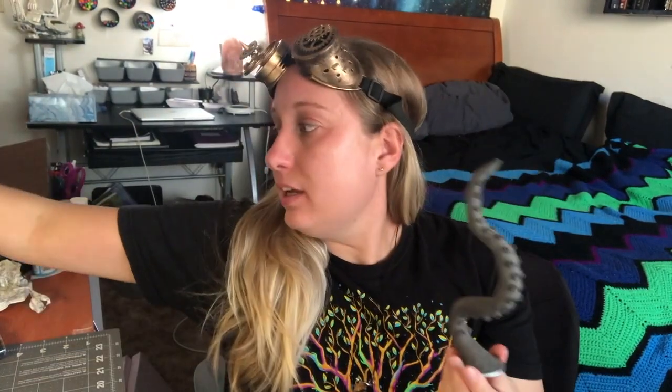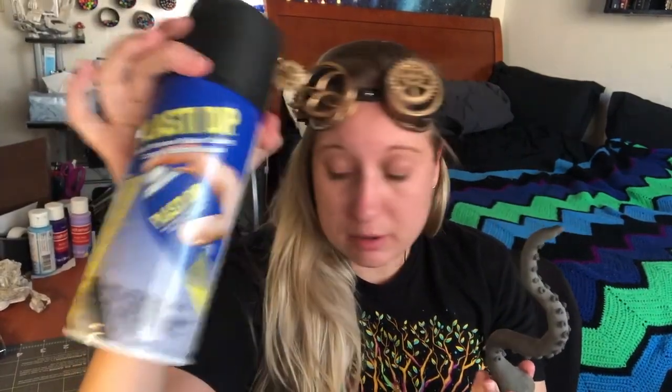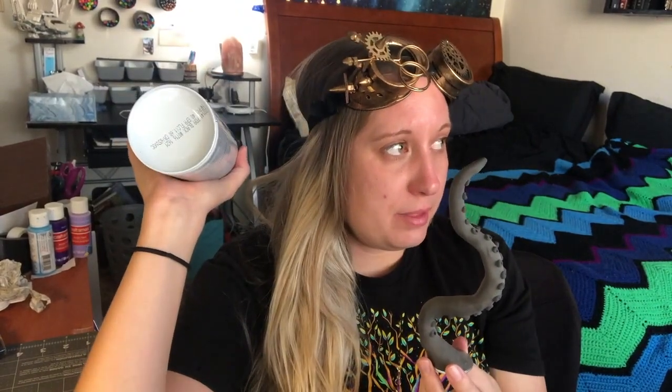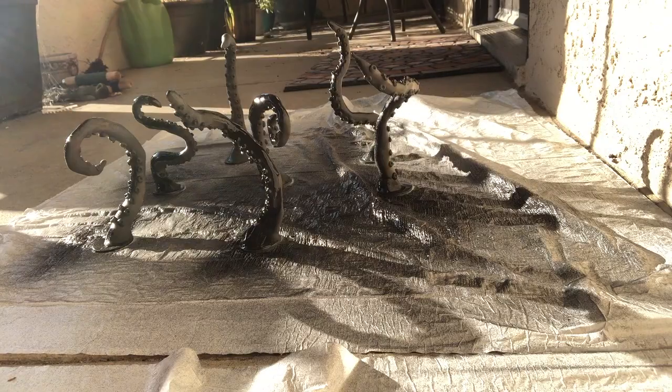Okay, so the tentacles are all sculpted. I have all eight of them ready to go. They actually need to dry for about 24 hours before I paint them. So the next step is going to be plastic dipping them. Once they dry 24 hours — it's about three or four o'clock in the afternoon right now — so three or four o'clock tomorrow I'm going to take them outside and plastic dip them all. This is basically just a rubber coating that will seal them up.